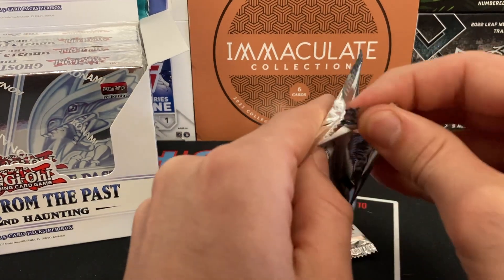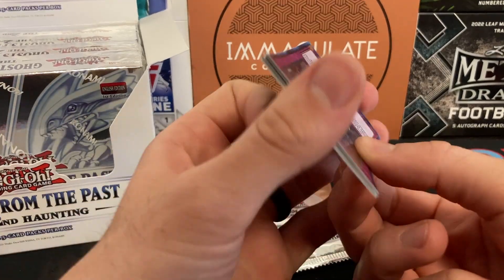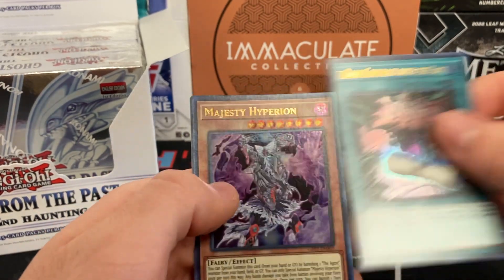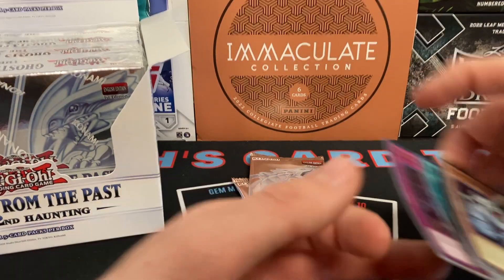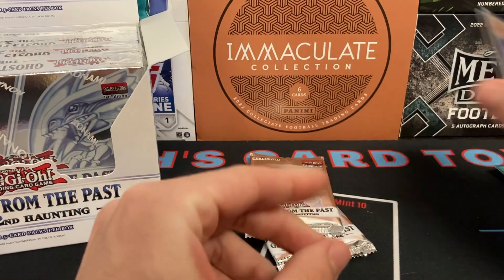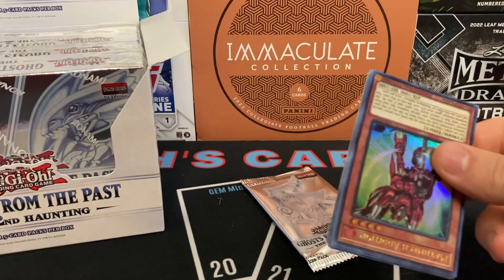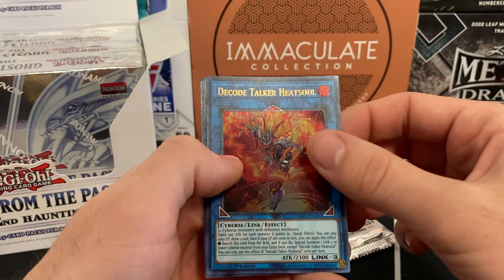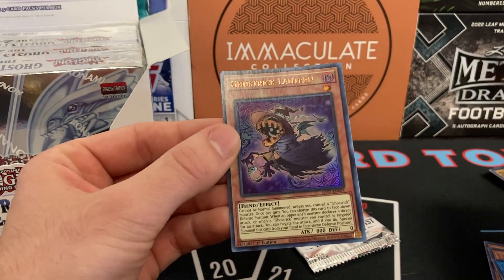I'll go slow with a few packs and once we start seeing repeats I'll speed it up a little bit. Yang Zing Brutality, Dark Contract with the Gate, Majesty Hyperion, Tenny Spirit, Mapora, Ghost Trick Mummy — look at the bow on these things! Two more packs left of this mini box: Math Mech Edition, Tenny Spirit Ashuna, Decode Talker Heat Soul, Maleficent Cyber and Dragon, Ghost Trick Lantern.